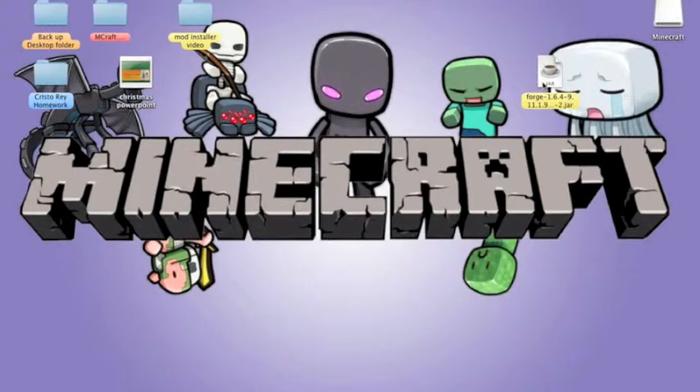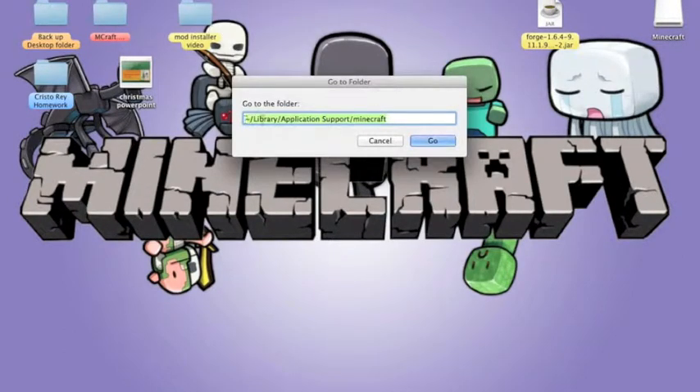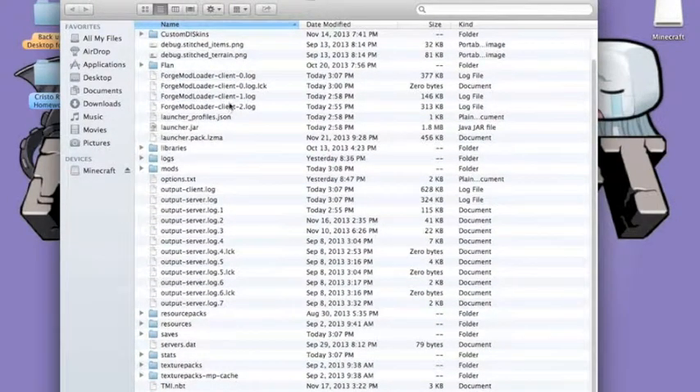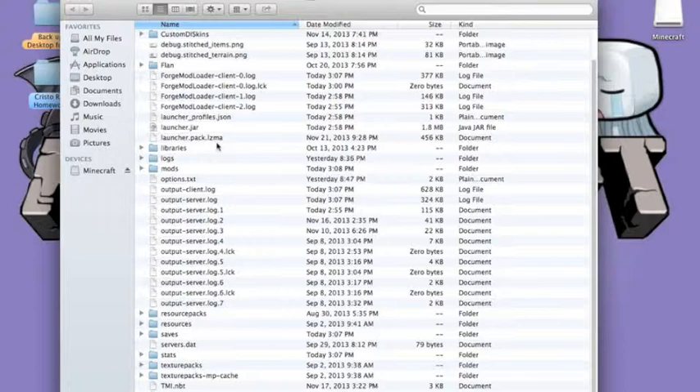After you have downloaded that, put it aside for a moment. Go to your Minecraft folder. For Mac users, just type the path in the Go To Folder section — it will be in the description down below. You go to your Minecraft folder. Now I have a bunch of things in my Minecraft folder since I already downloaded Forge, so for you guys who have not yet downloaded Forge, you will not have all this content yet.